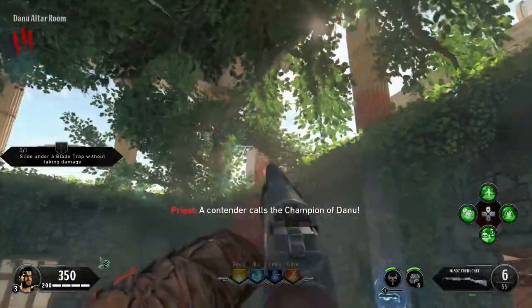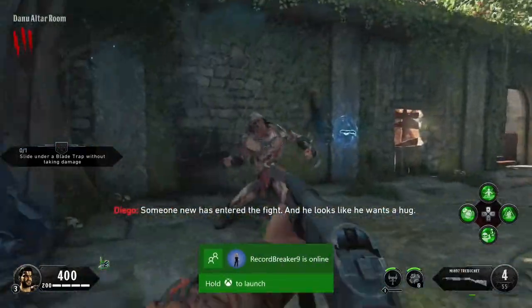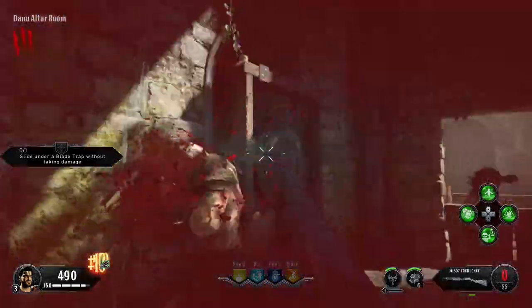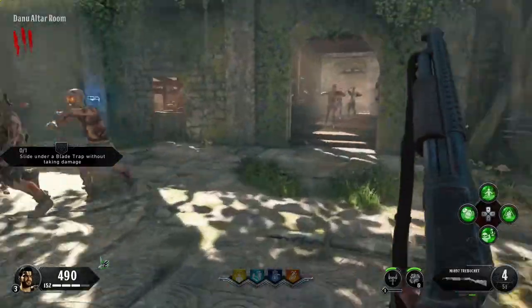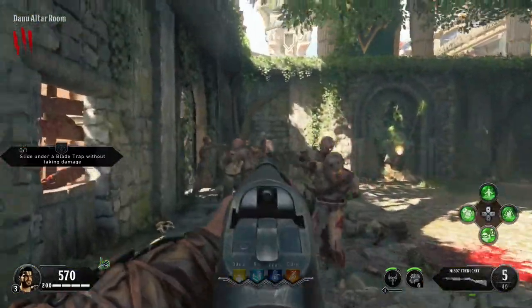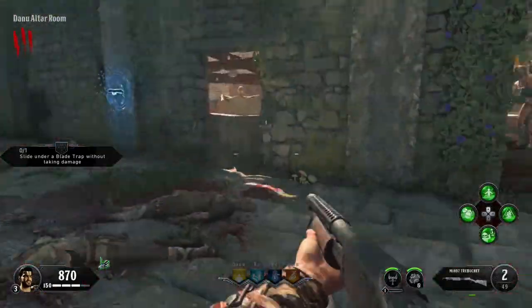I highly recommend, if you are doing an Easter Egg, get them done as soon as possible. You can pretty much get them done at round three or four — even solo, as I'm doing here; you can see I'm on round three. You get 500 points for each one you kill, and if you luckily get a double points, you get 1,000 when you kill them. So you can pretty much open them all up by round four.